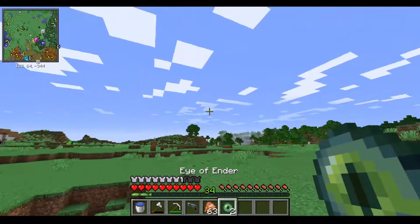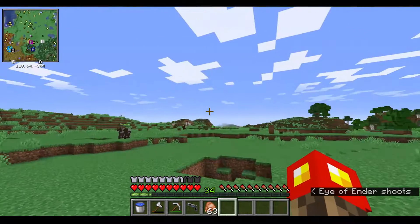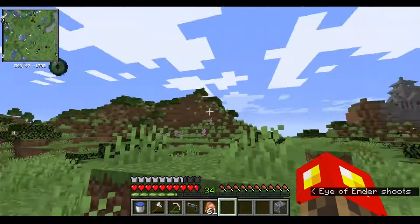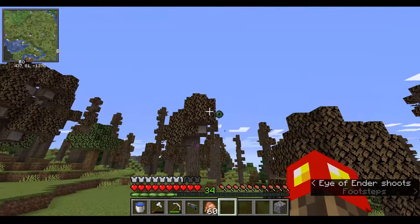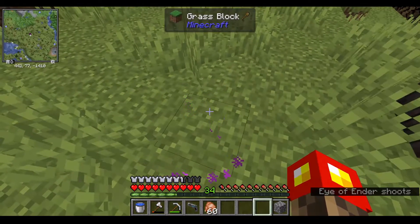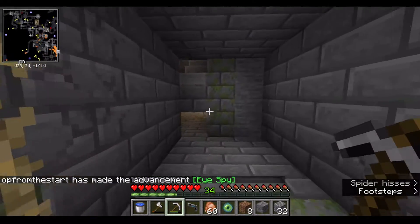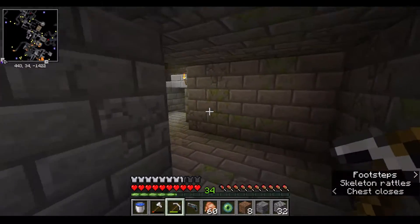I'm not sure if I'm actually going to enter the End in this episode. The stronghold is this way — there was a weird bit of lag. Ah, the stronghold is this way. Okay, finally it turned — it's back here, right around here. Oh, I found it, it's right down here. The starter staircase should be just over there, so now I just need to find the room.